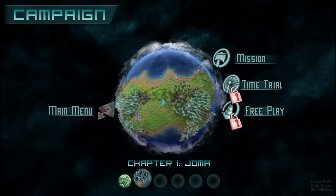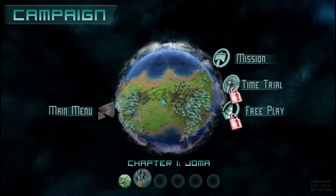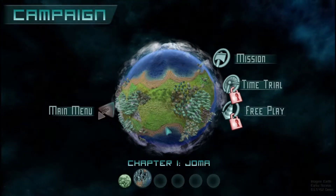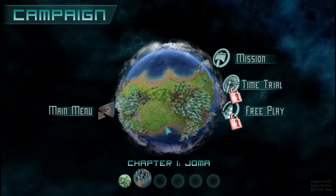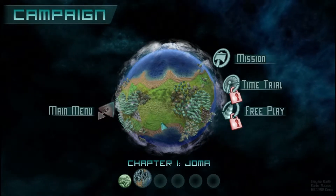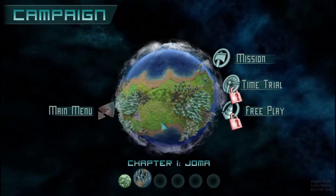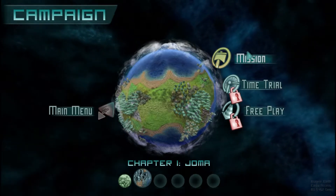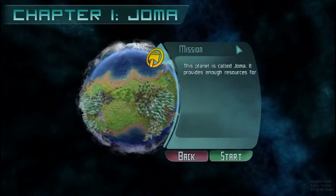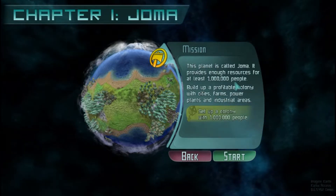And this is the second part of the demo that you're able to play, which is the planet Joma — chapter one — where it gives you 700 days to complete the objective. I haven't been able to do that yet. I don't think you can do it, because I was getting around 400,000 — I think you need to get like a million or something.